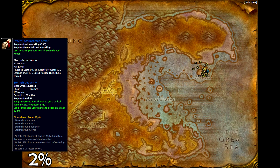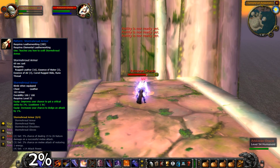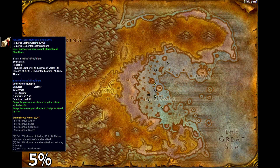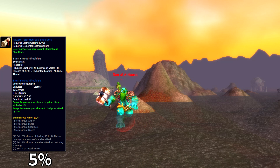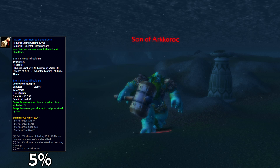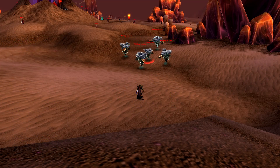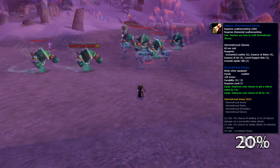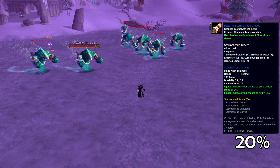The Storm Shroud Armor recipe is dropped off the Arcoran Oracles found in Azshara, dropping at a 2% rate. Luckily there's plenty of these guys to go around, so within an hour or two you'll have your hands on this pattern. While you're in the area, go a little bit west and find the Sons of Arcoran Giants scattered throughout the Bay of Storms. These guys drop the Storm Shroud Shoulders recipe at 5%, so depending on your luck, you could be out of here in just a couple of minutes or stuck farming for a couple of hours.